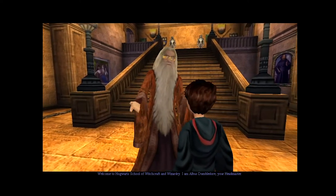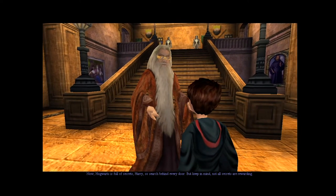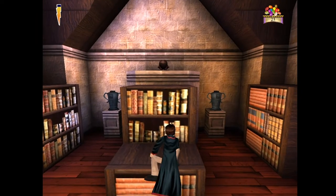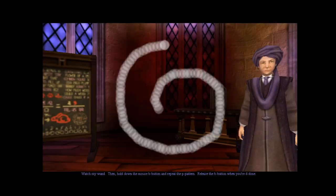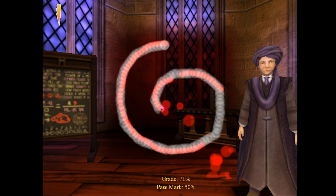The 3D model for Dumbledore's glasses is just bad — it's like a weird visor from Star Trek. Next we head to class, we learn some spells, and then we do some puzzle rooms. This is a common thing we'll find in most of these games: class, spell, puzzle room. After learning the first spell, Flipendo, Harry doesn't stop saying it. In the world of Harry Potter you gotta say the spell most of the time, and this game stays true to that.